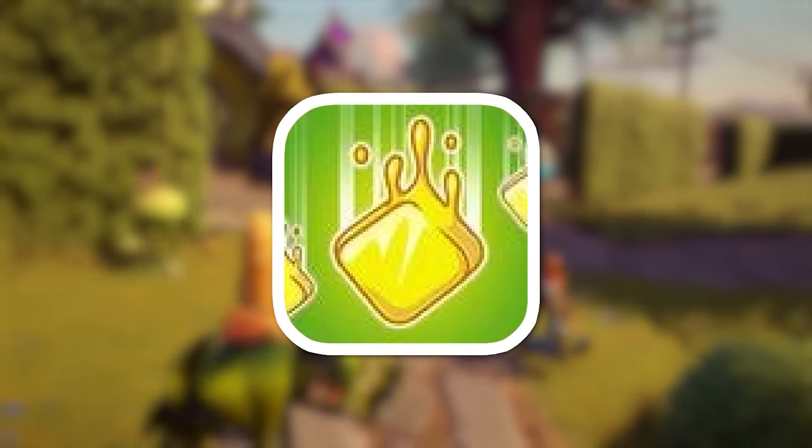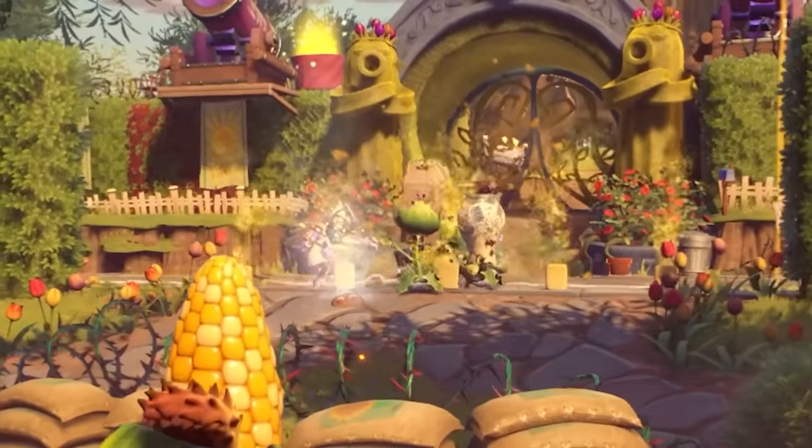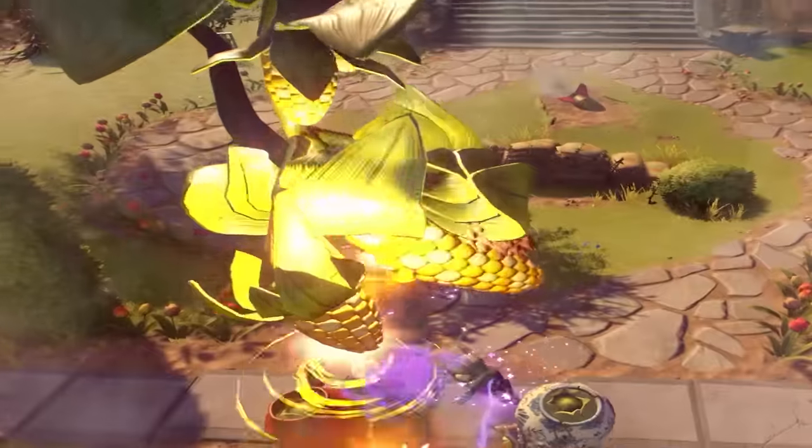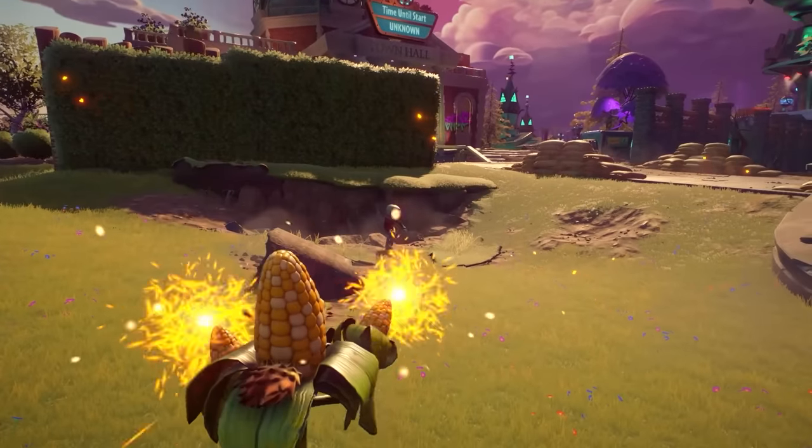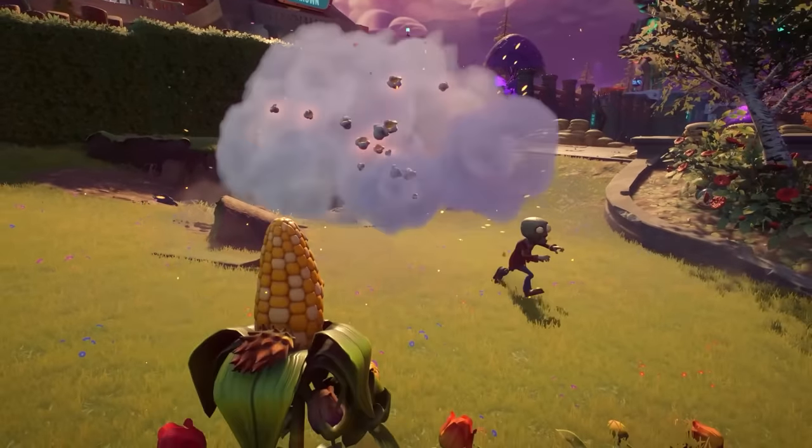His first ability is Butter Barrage, which is pretty much an airstrike. His next ability is called Husk Hop, where he does the sickest thing — oh my god. You do a big flip and shoot downwards. His final ability is called Shock Shot, where he charges up and shoots a rocket that does a lot of damage.